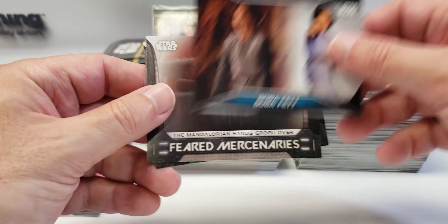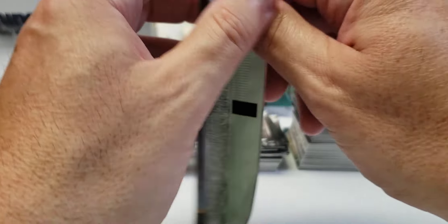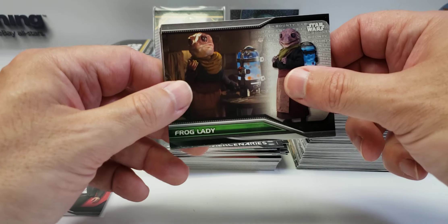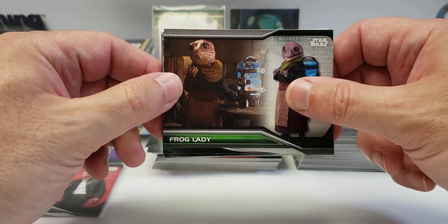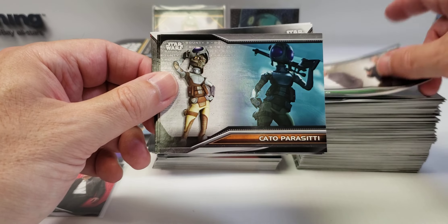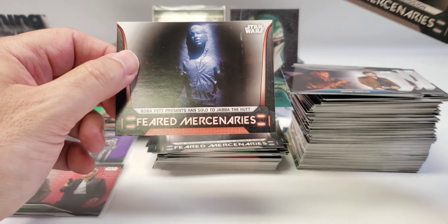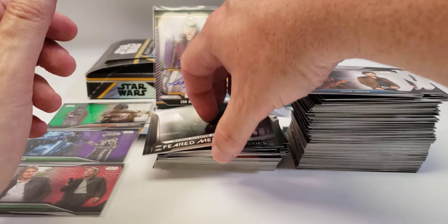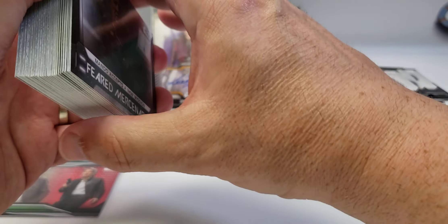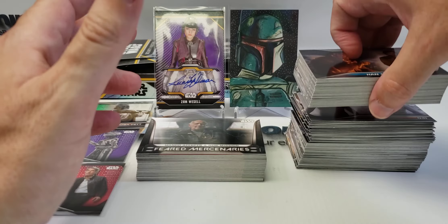Lando, Boba, Grogu, and Jango. Last pack — the only thing that could be in here is another numbered parallel. Three in a box is probably pretty good. This is another card we haven't seen yet. Frog Lady, Zam Wesell, Han, Kato, Kato, Paraceti, Boba, Han, and two Feared Mercenary inserts. The Cad Bane — I think you only get one out of every 12 packs, so it's two per box. That's the hardest one of the Feared Mercenaries to get.